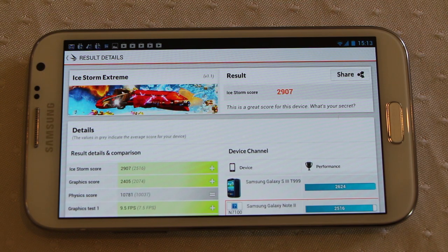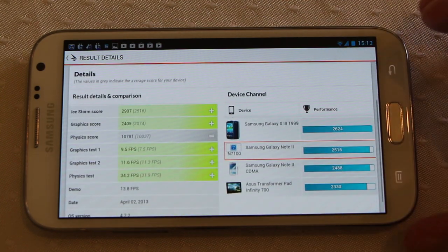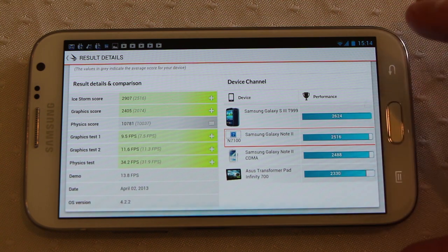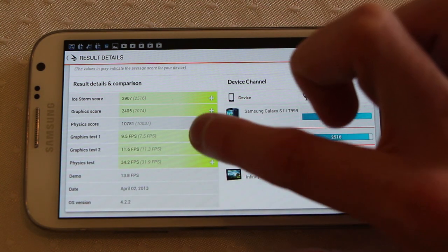OK, and we have a score — 2907, and that is on the highest setting. So can you do better on your Galaxy Note 2? Apparently the Galaxy S3 T999 does post a slightly higher score. Very interesting. So this particular ROM that I'm using, which is Liquid Smooth, is posting slightly faster scores than the stock ROM, which you can just see there. So overall those are the numbers.